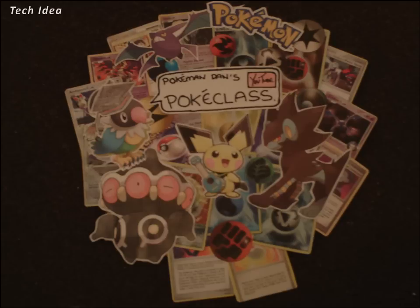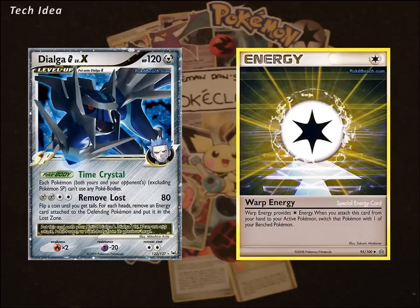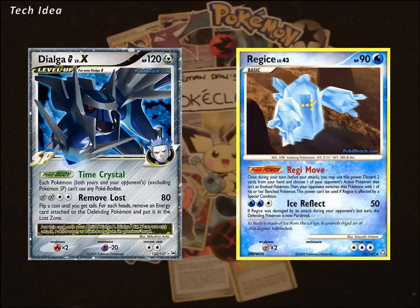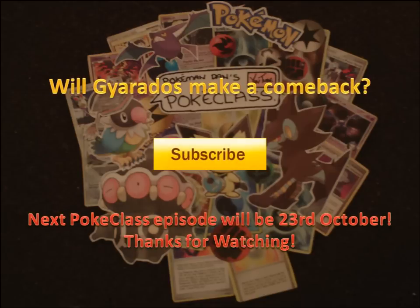That's pretty much it for the basic pre-Triumphant list. There are a few techs you can include, and the most interesting thing I've seen is Dialga G Level X, running Warp Energy too. Dialga helps you deal with Pokemon like Vileplume blocking your trainers, and running Warp Energy allows you to switch out after leveling up. It also gives you the option to switch out Regice if you manage to start with it. That's my analysis of how Gyarados is going to make a comeback into Tier 1 for another season after the new set is released. What do you think about Gyarados' comeback? Make sure you subscribe and check back next week for another Poker Class. Thanks for watching.